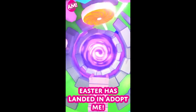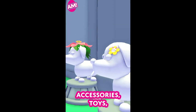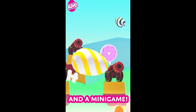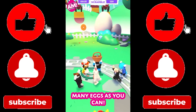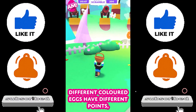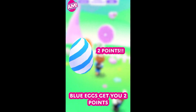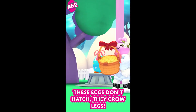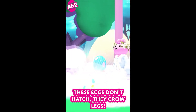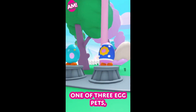Easter has landed in Adopt Me, and with that comes Easter currency, pets, accessories, toys, and a mini-game. In Sunny Scramble, run around the garden and catch as many eggs as you can — different colored eggs have different points. Green eggs are worth one point, blue eggs get you two points, and yellow eggs are worth three. These eggs don't hatch; they grow legs.